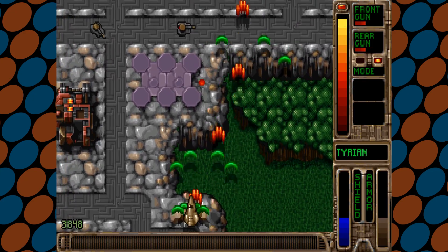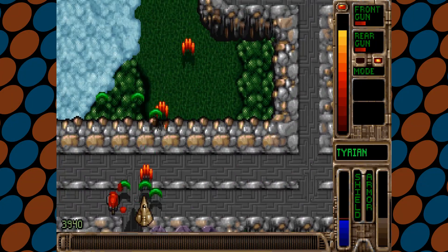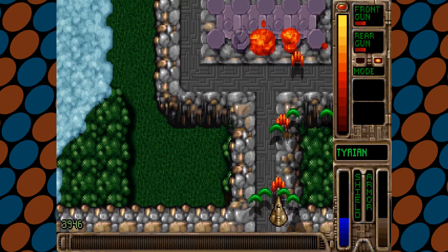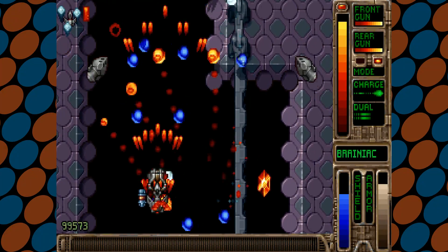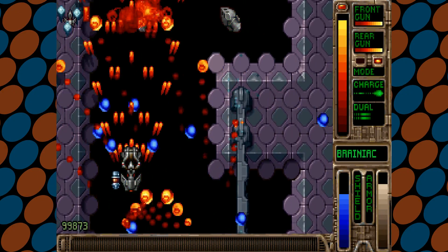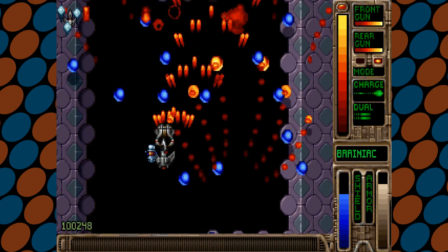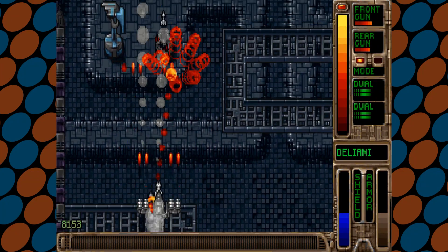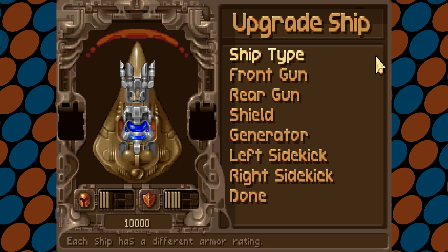Tyrian is a vertical scrolling shmup. You fly around in a ship shooting at enemies and dodging projectiles. Each ship has special weapons referred to as twiddles — what a fantastic term. They are activated by entering a specific combination of buttons, similar to how special moves are executed in fighting games. Your ship can be equipped with a front gun, rear gun, and two sidekicks. You start with a basic ship, but will acquire credits as you play. The credits can be spent on new ships, weapons, sidekicks, shields, and generators.